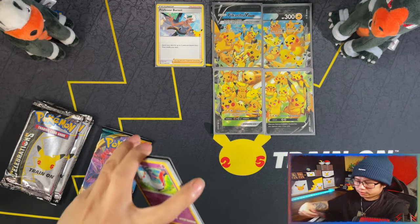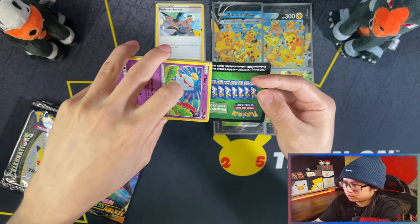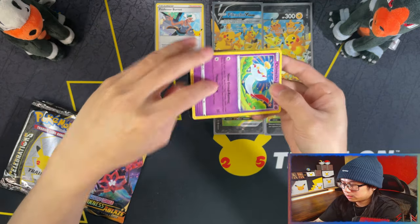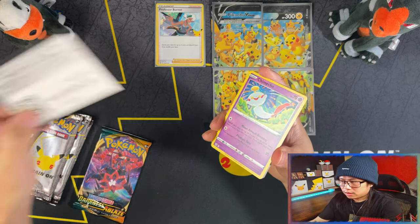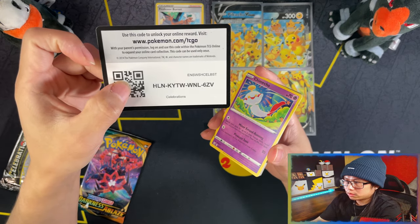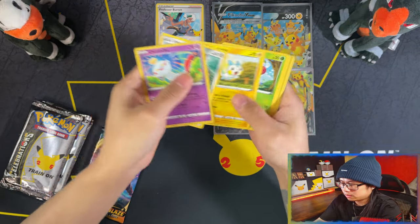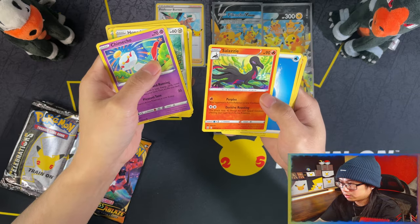I originally wasn't going to open this, but I thought I might as well. That's a bad sign already — there's your code card. For all the code card guys out there, you get two code cards per pack. There's our regular rare: Salazzle. Nothing great in Battle Styles.